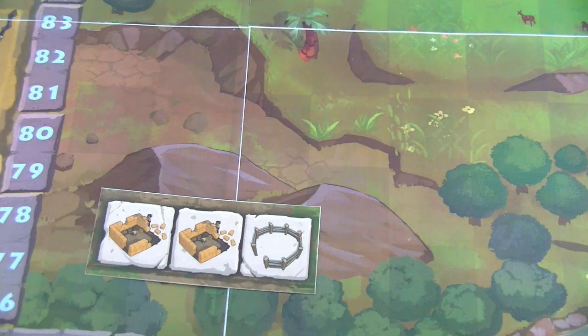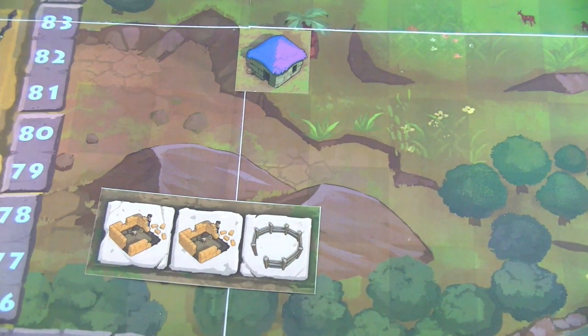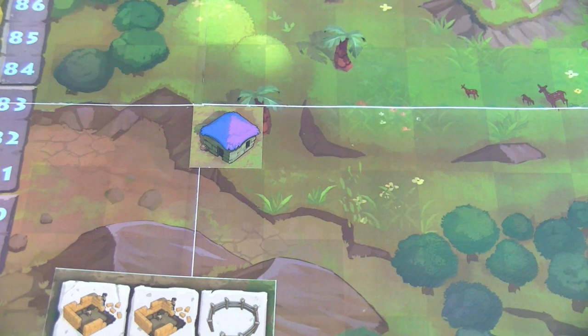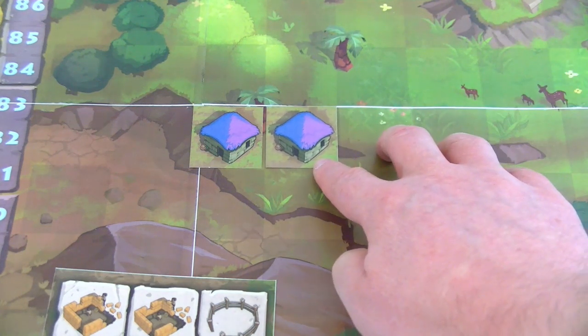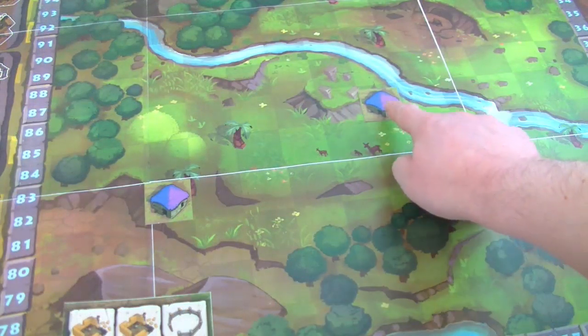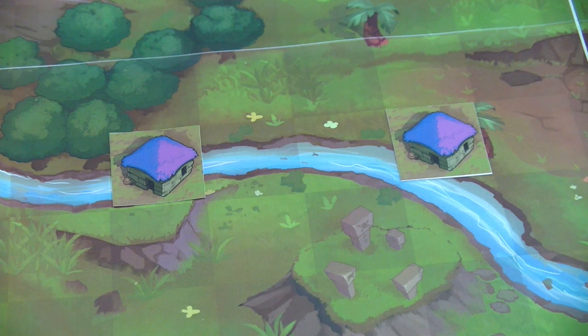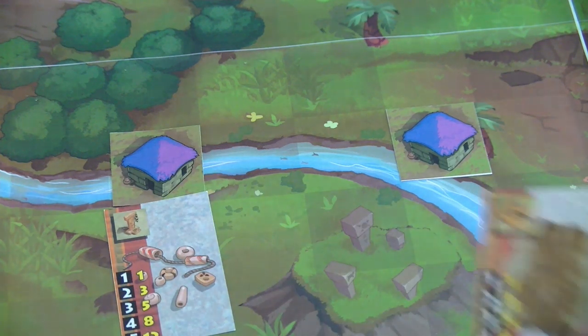The first player — the purple player — has drawn a construction tile allowing him to place two houses. He places his first house anywhere he wants. The second house is already a tactical decision: you can either extend an existing block and family, or start a new block somewhere else. If you start a new block, you now have two blocks and two families. This is important because you are only allowed to play as many aspect cards in a game round as you have families on the game board.